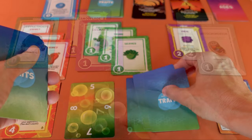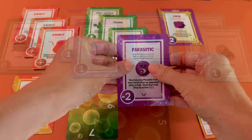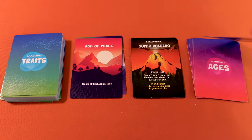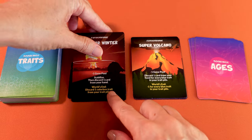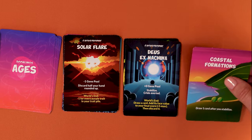You draw and play trait cards that add more abilities to your species, making them more adaptable, resilient, and mischievous so they can assert dominance while also dealing with catastrophes that can throw your plans into chaos. You'll play through different ages, each with its own challenges. The goal is to score the most points by the time the final catastrophe hits and the world ends.